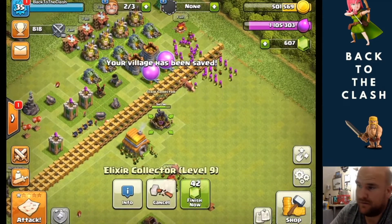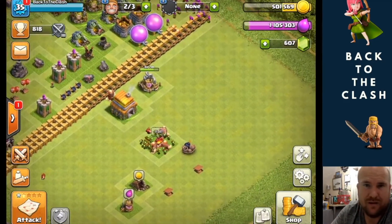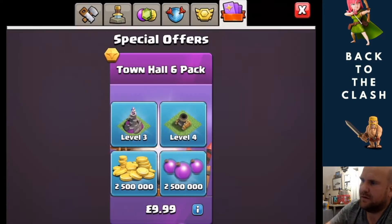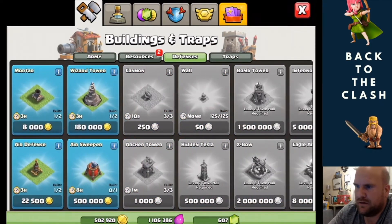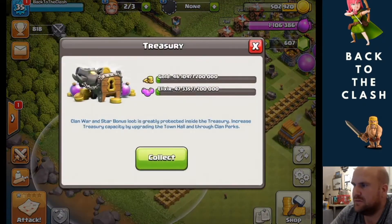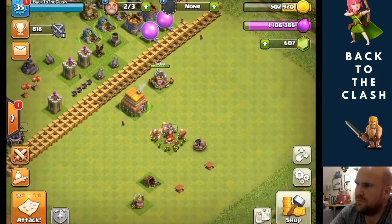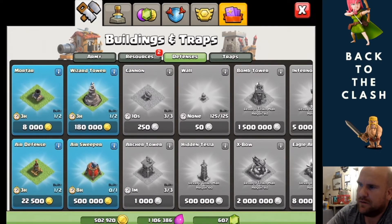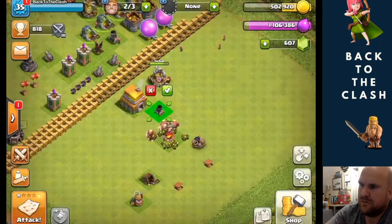I've still got an elixir collector that's upgrading — that's going to take another three hours, that was the last piece, and I just got a little bit bad on the timing there. All of these are three hours so it doesn't really make much difference. I've got enough for the air sweeper, but if I spend all that money I'm going to be rinsed out. Let's not do the air sweeper until we've got some money in the bank — let's do the mortar first.